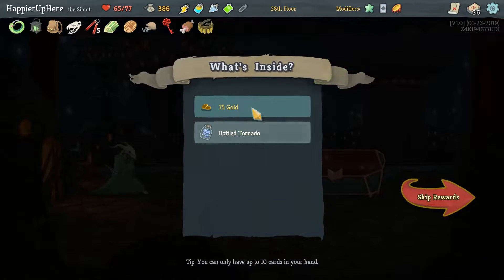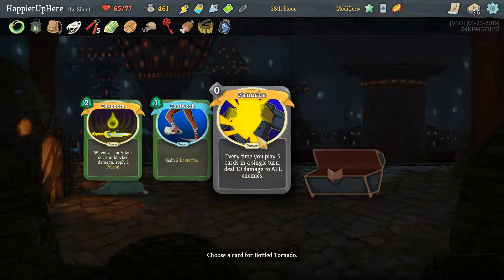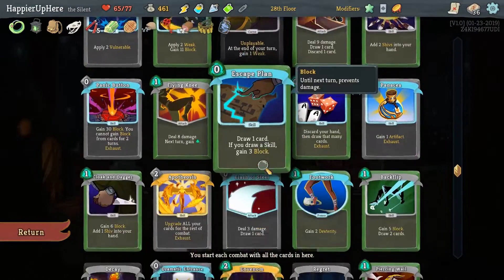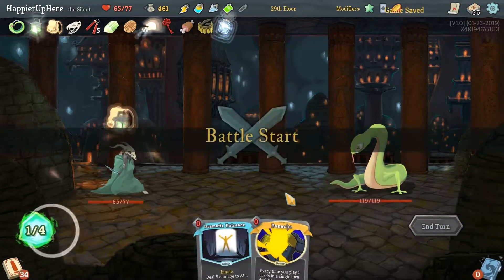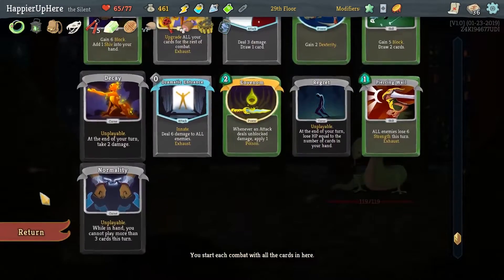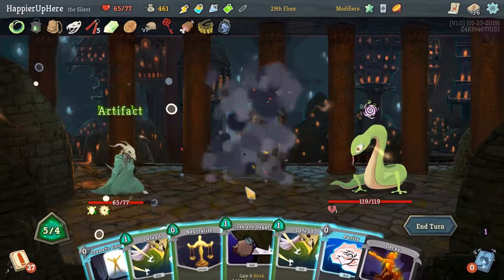Here we've got another curse — Normality. That's actually really bad. But there's a Bottled Tornado — open pick-up, choose a Power card, that card starts in your hand each combat. That's probably going to be the Panache. We have one, two, three, four curses already so on the next floor we're guaranteed another curse. Luckily they're all different curses, meaning we can still keep the Highlander modifier.